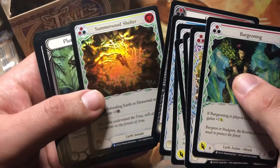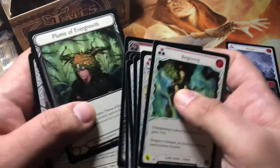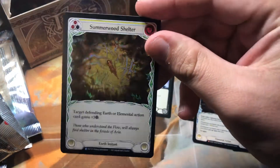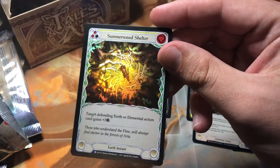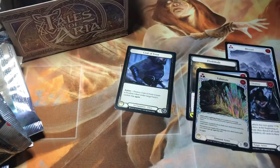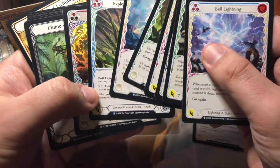And Summerwood Shelter — that's a nice card because you can come back after the fact as an instant and give yourself that plus-three defense, which to me is awesome. You can protect yourself potentially against something like a lightning press if you don't have any defense reactions in your hand. It's really a useful card.